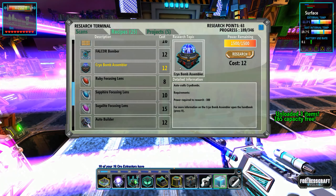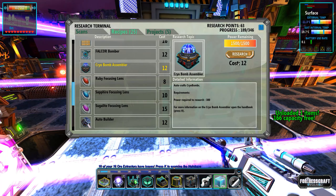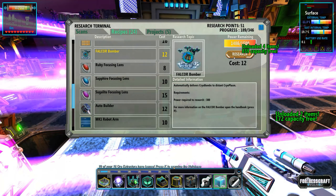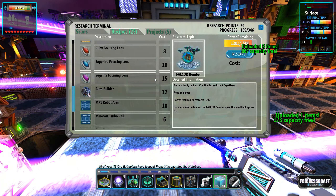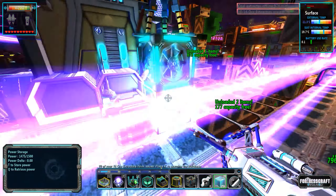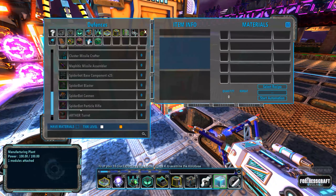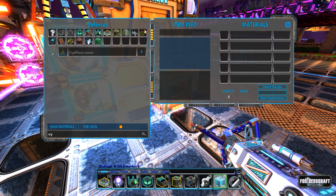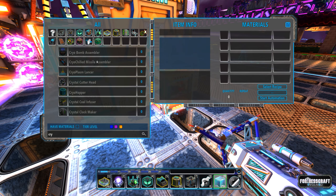Let's collect that research and get started on improved cryoplasm defense — sure, let's do that. 64 imbued — I should have the materials. Everything's using imbued now, crazy. Let me take a look and see what we need to build. My eyes are never going to recover. Oh — cryo bomb assembler! Auto cross cryo bombs! And Falcor bomber — automatically delivers cryo bombs to distant cryoplasm.